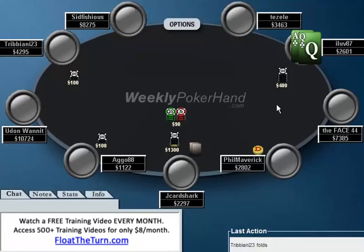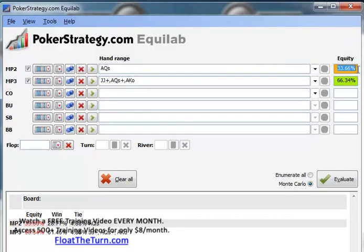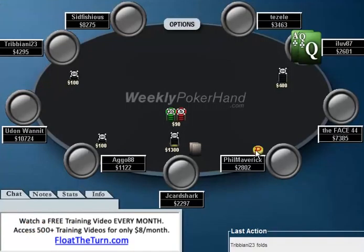This is a spot where you can actually raise for value against the limper, but once any more aggression goes into this pot pre-flop, your hand's no good unless your opponent's an absolute maniac. Now, let's say instead of JayCardShark shoving, aggro 88 shoved. Now he only needs about 33% to call, and even if he has the same very tight range, you'll see that he does have 33% equity. So a call in that spot would actually be okay, even if you know your opponent's very tight. But when JayCardShark makes this raise, he has a very strong hand every time, and you're just destroyed.